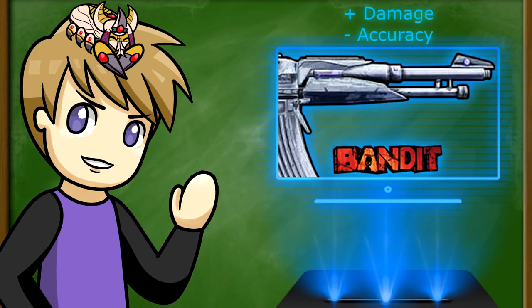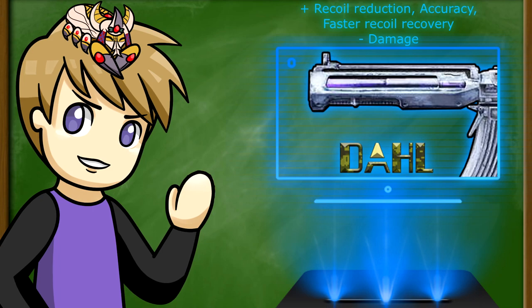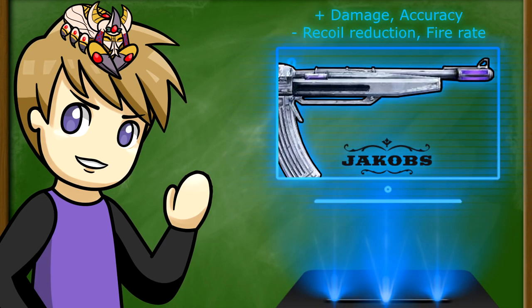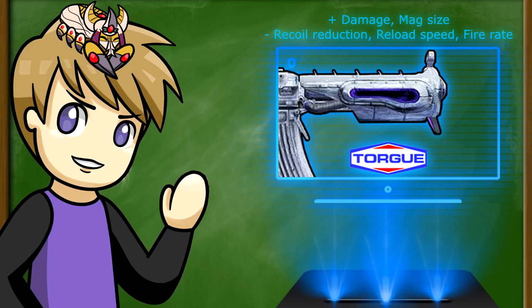Moving on to Bandit, this increases damage but decreases accuracy, and this barrel has two slightly exposed barrels as well, however the longer one is going to be on top. A Dahl barrel provides faster recoil recovery, increased recoil reduction and accuracy, and decreased damage — and this barrel is just very rectangular. A Jacobs barrel increases damage and accuracy, but decreases recoil reduction and fire rate, and is going to be sticking out from the top of a metal plate. Next is the Torg barrel, which increases weapon damage and mag size, but decreases recoil reduction, reload speed, and fire rate — and this is just a big bulky round barrel.